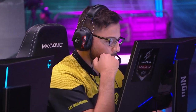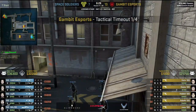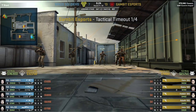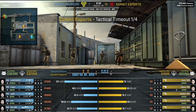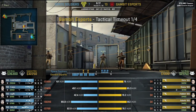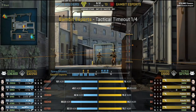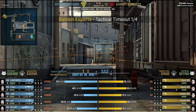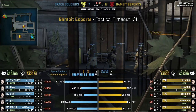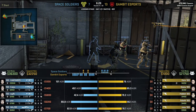That is still a lot of rounds. Gambit didn't get the plant on that occasion, but there have been five rounds in this half so far, and they got two plants in those five rounds — and notably with no money, no investment. And now they've reached maximum loss bonus, so the buys will be stronger and the plays will be stronger. Danger will be more frequent for Space Soldiers.